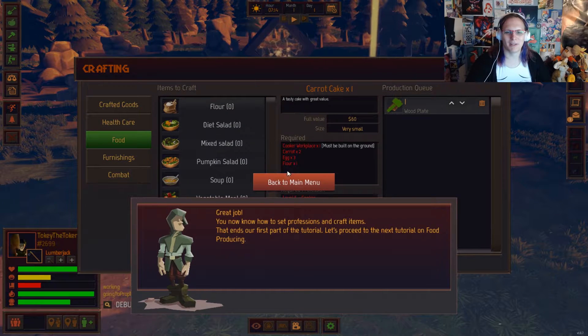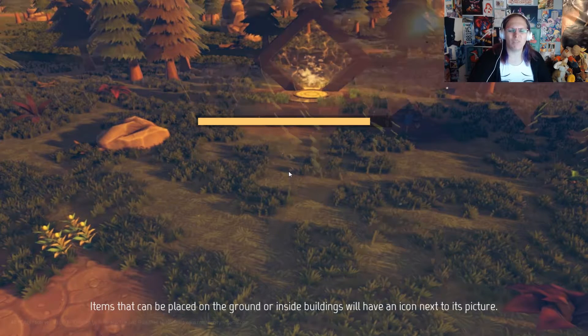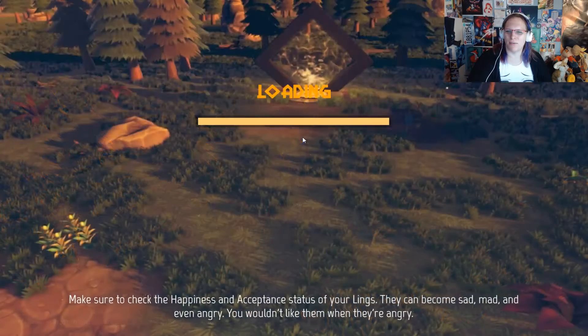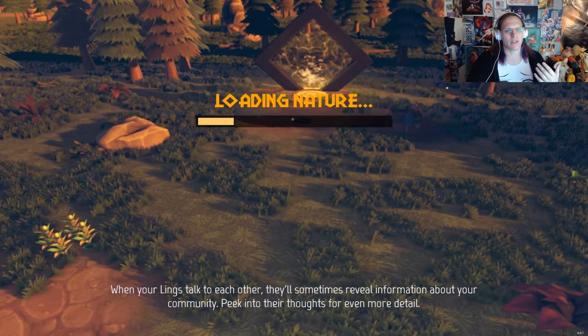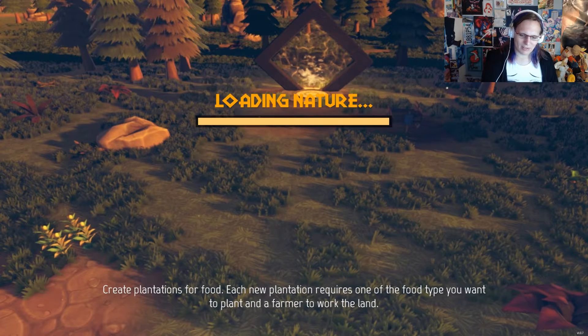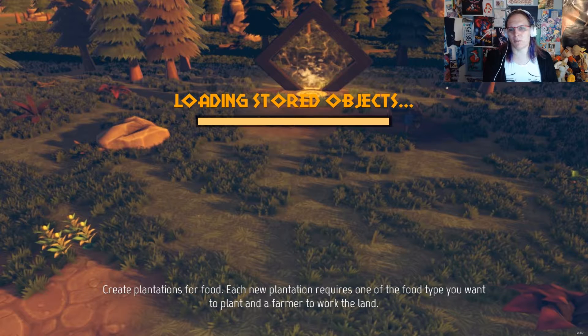Carrot cake is the ultimate food. Let's proceed to the next tutorial on food and producing. It's like — I'm building a primitive mini-evil community in the far-flung future. Interesting — interesting in the sense that it's different. Tiny Build always gives like the weirdest games, but some of them are cool. It's that balance between 'this is awesome' and 'what the fuck.'